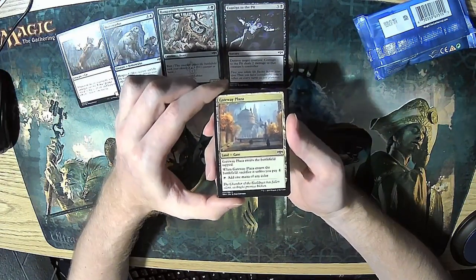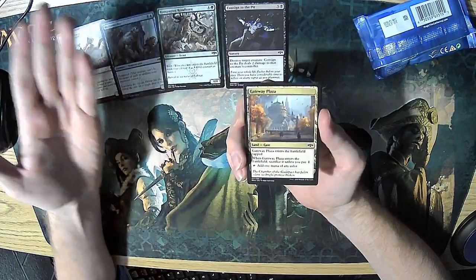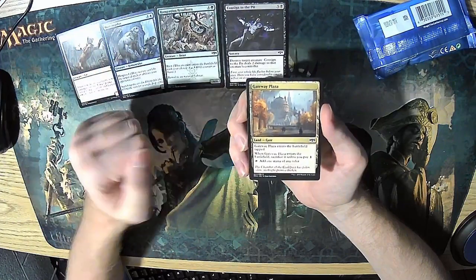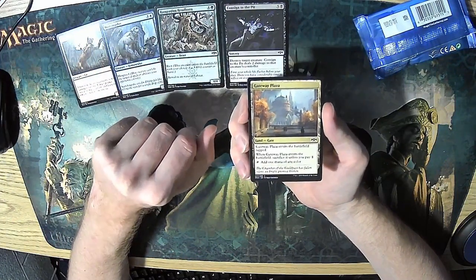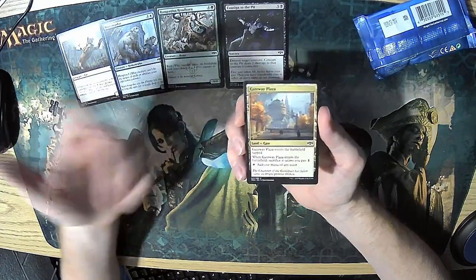Gateway Plaza — it's a decent, very simple mana-fixing land. It can tap for any color of mana, but it has two downsides: it enters tapped, and you have to pay one when it comes in or else it dies. Very decent land. You'll play it if you need fixing; don't if you don't.